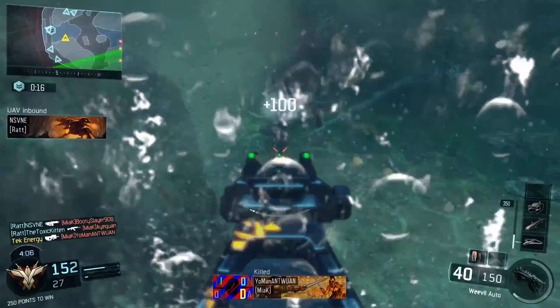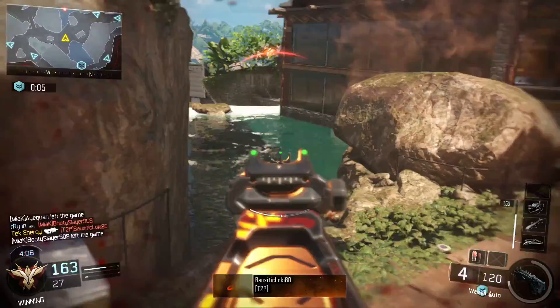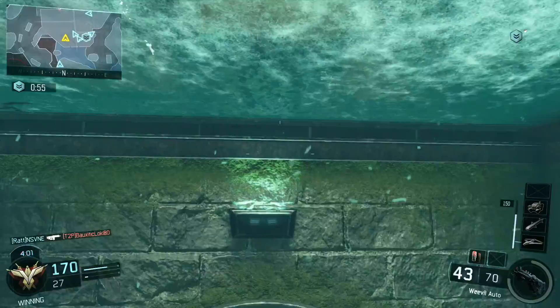The Weevil is a 4-6 shot SMG, meaning it will take 4 shots to kill enemies up close, 5 shots midrange, and 6 shots at a distance. Although this seems pretty standard for most SMGs within Black Ops 3, this one is more often than not a consistent 5-shot. You're generally not close enough to get 4-shot kills before you get vaporized by a better close-range SMG.